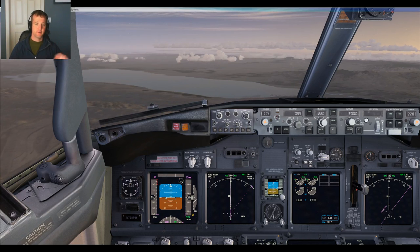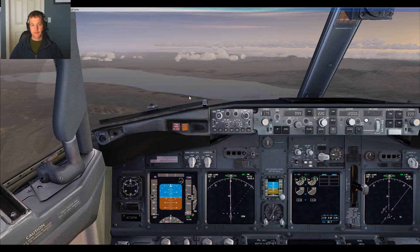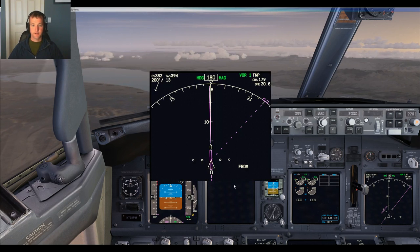Beautiful slice of water in front of us — it's the Salton Sea. And Rancho Vallecito somewhere over here, or actually Brego Valley, then Rancho Vallecito's over here. You can't land a 737 there — I tried. Something for everyone at Rancho Vallecito.